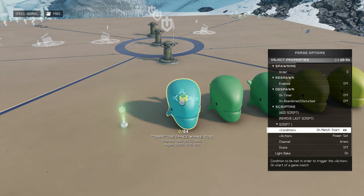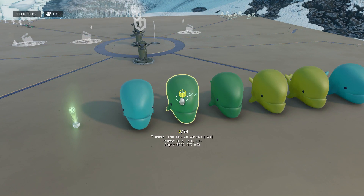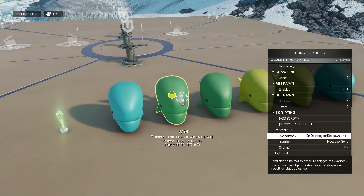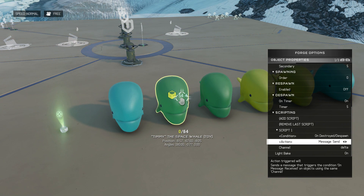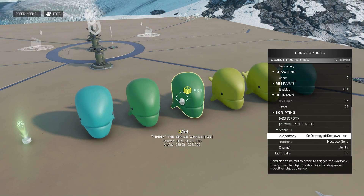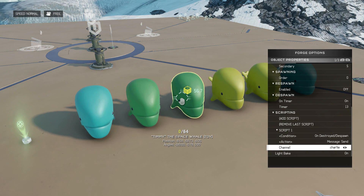That means this will happen only at match start, not at the start of subsequent rounds. Next to it we have two dummy timers: one accounts for the subsequent rounds' intro, which is five seconds — so five seconds into each round it despawns and sends a message on delta. The other dummy timer does the same thing but at 13 seconds, so right when the first round's intro ends it sends a message on charlie channel.